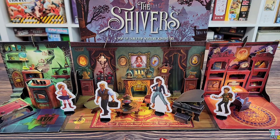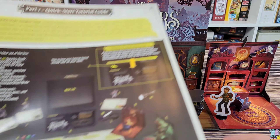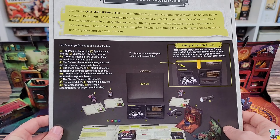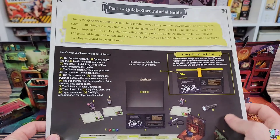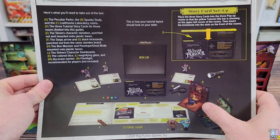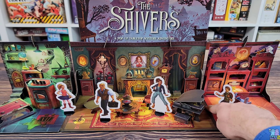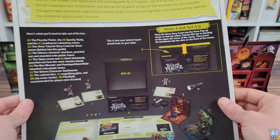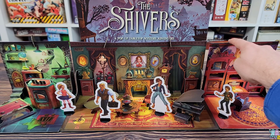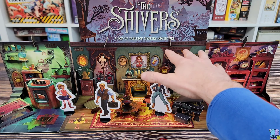You will have a game master in this game and they will be sitting behind the mansion. On the back side of the mansion and all the different scenarios, the little pop-up rooms are going to be instructions. The game master will use a quick start tutorial guide for the introductory scenario, following it through different parts — part one will show you how to set up the different rooms. The rooms come apart; they are magnetized, with magnets in the base keeping them together. And there are cards that slide into the tops of each room.